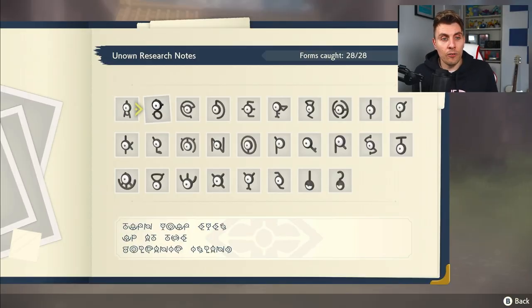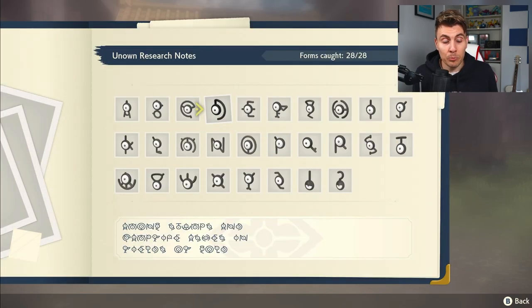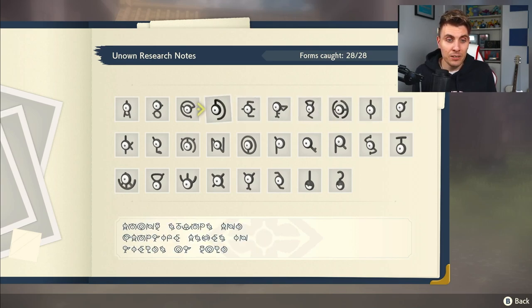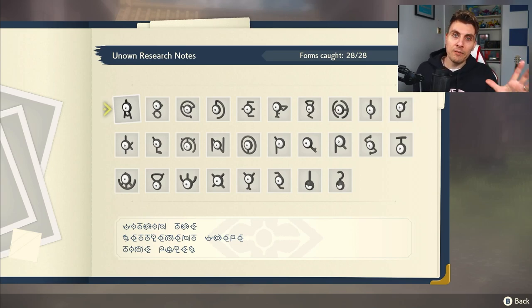This is the Pokédex entry for the Unknowns. When you're in your Pokédex, hit the Y button to bring up your Unknown research notes. Each Unknown will have a cryptic clue — if you can read Unknown script, you'll get an idea of where they are. But sometimes the clues are vague and hard to decipher, so we've put this video together to track down exactly where each one is, going from Jubilife Village through every region.